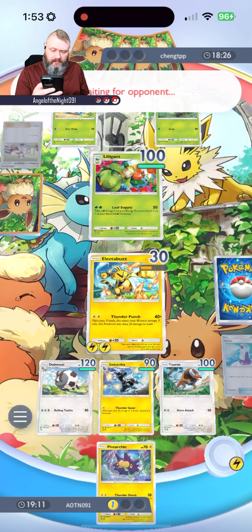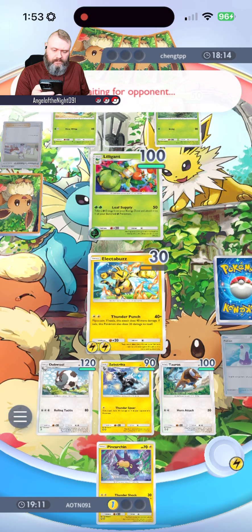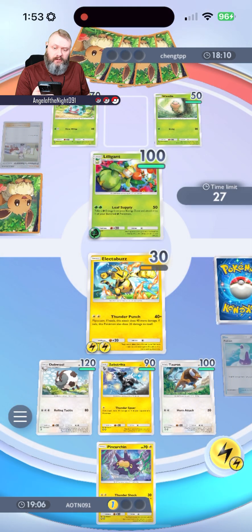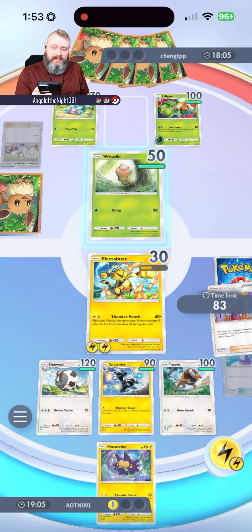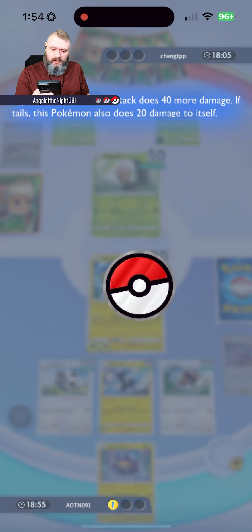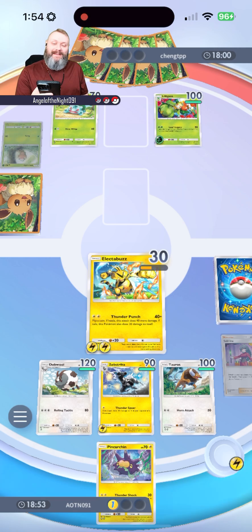Lilligent's onto the field — does 50 damage and needs two energy cards. I'm going to play the Sabrina card to get Lilligent put back into the bench and draw out one of the basic Pokemon so we can attack it. Putting the Electric Energy onto Zebstrika because we'll need it at a moment's notice. Thunder Punch — heads! We just took out Weedle — 80 damage!